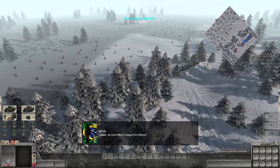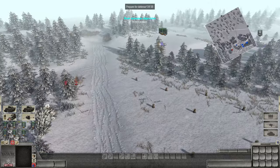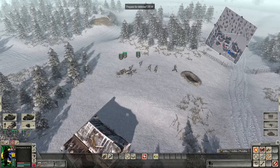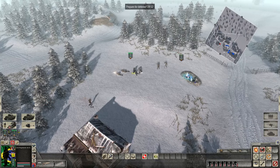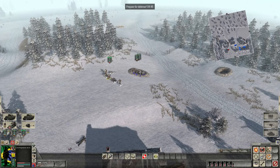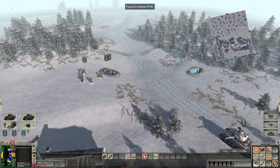We need to prepare the defenses. All of our dudes spawned right next to a force of Germans — what the hell? There we go, we got them. Get to that crater. We've got five minutes, five minutes to prepare our defense before the Germans get here.